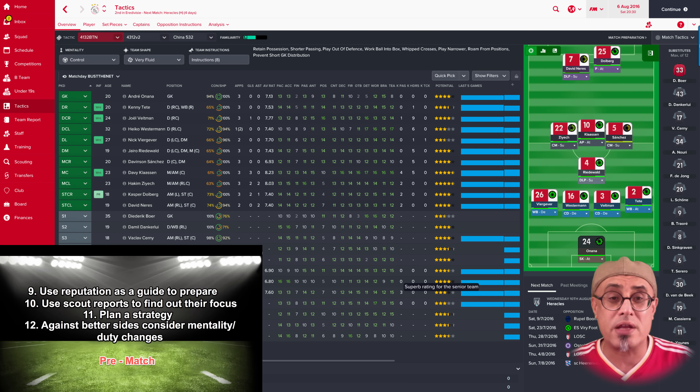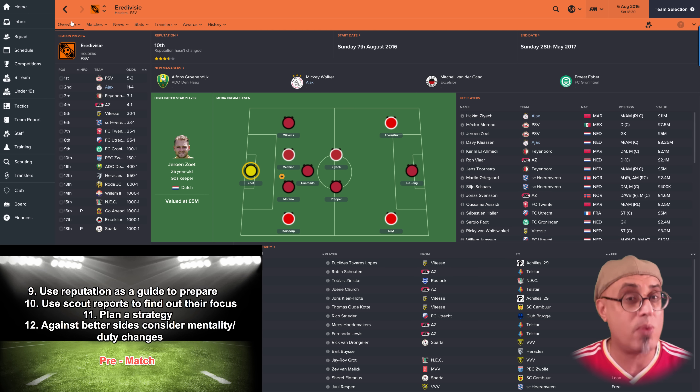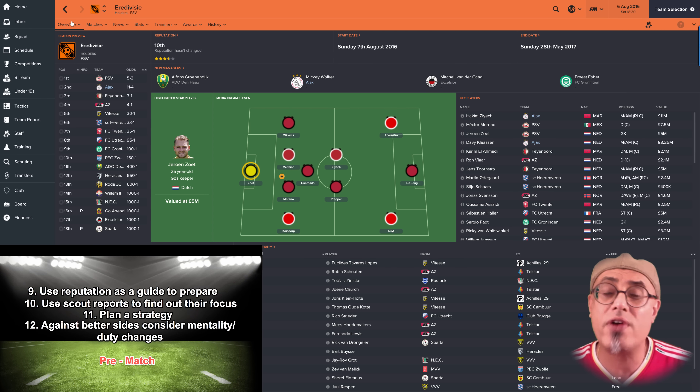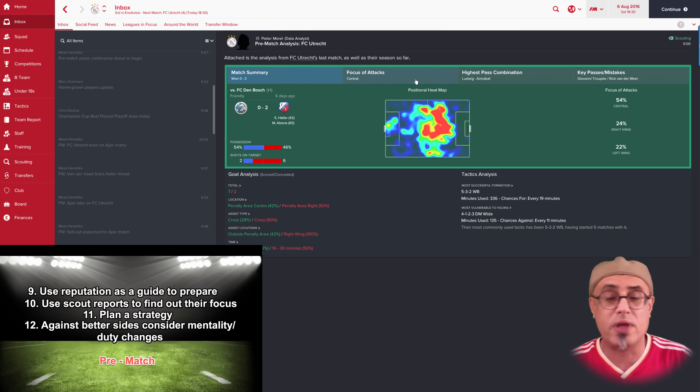Here we're playing as Ajax with Utrecht in the next match at 95 to 1 odds. I already know this is going to be a tough game — we're traveling away and they could spring a surprise if I'm not careful. They're definitely not going to sit back because they're not far away from us in the odds. If it was Sparta at the bottom of the table I'd expect them to camp, but Utrecht — this could be a tough match. So I look at the scout reports, and Utrecht are playing a 5-3-2 with their focus of attack totally central.